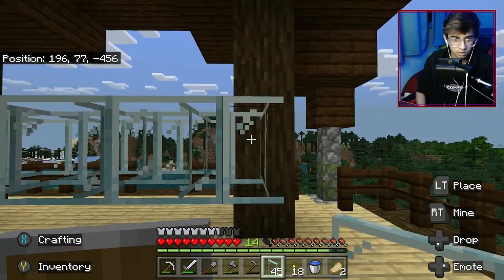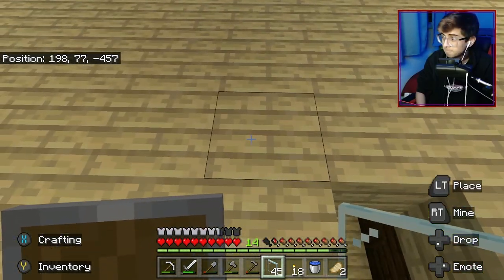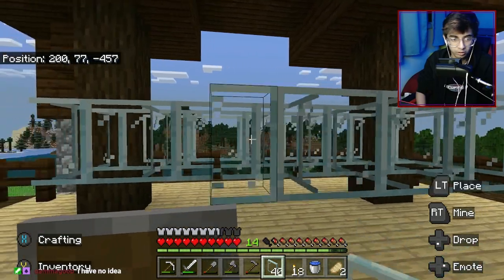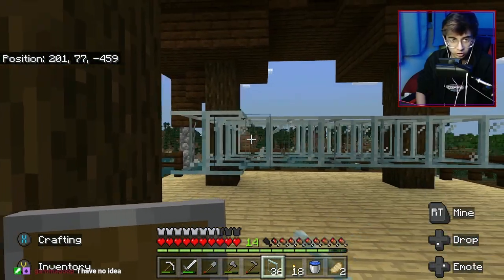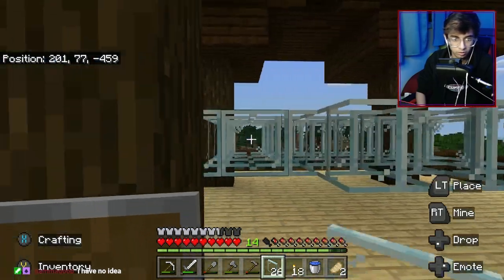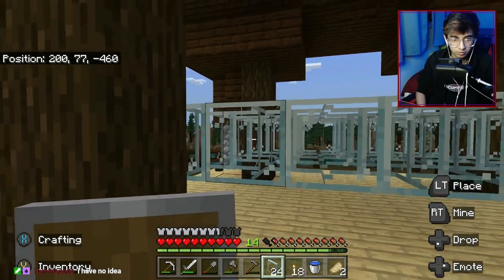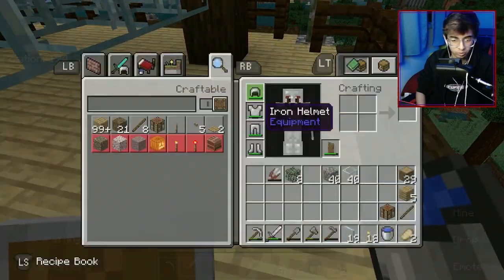I'm trying to decide whether to put the wither skelly farm next to a blaze farm or keep them separate. I can just find two fortresses if I really want and do it that way. But if I can do it easier and super simple for myself I'd rather do that. So with these glass panes, the mobs are able to spawn in these little areas, and then I think it's the southeast block from where they spawn that they're actually spawning on.